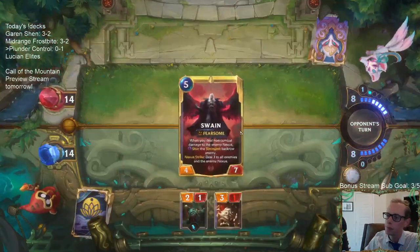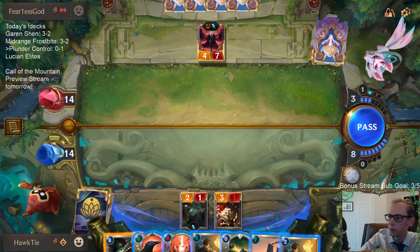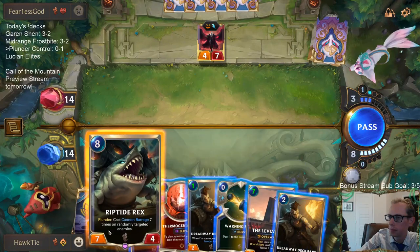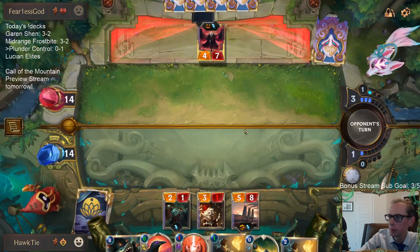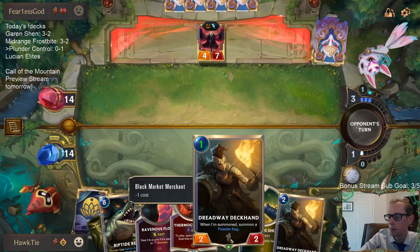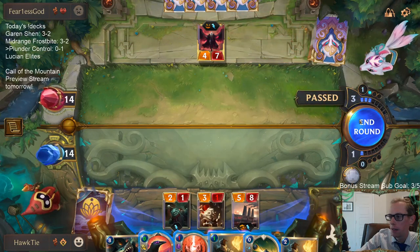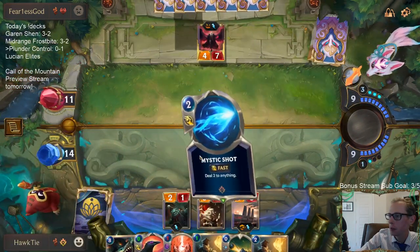We'll basically see what they do. If they play Leviathan, I Riptide Rex and kill it. If they do other stuff, then we'll maybe play our Leviathan. So we'll let them act first — that's what going to combat allows. I'm just going to save that spell mana for Thermogenic Beam, honestly. That's what we're going to do here.